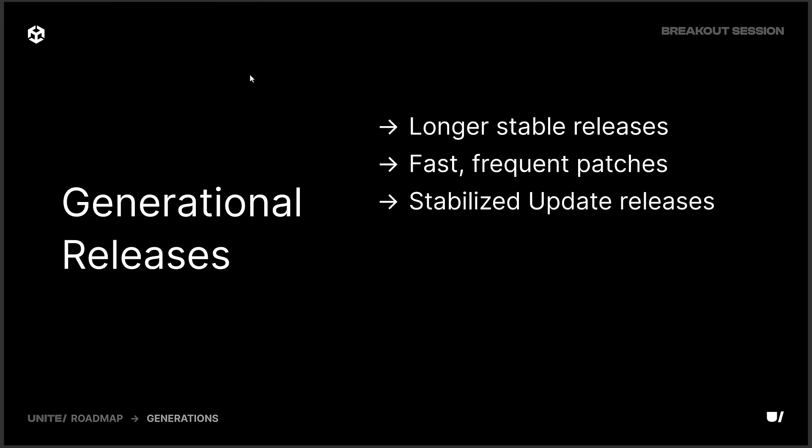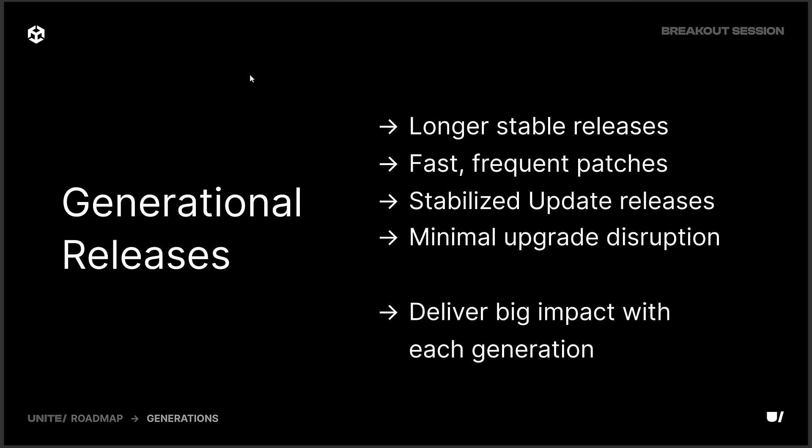One of the things they're changing is the way they are doing their releases. They're going to have longer, stable releases and faster, frequent patches. That means 6.0 is going to be with us for a very long time, and we're going to see 6.1, 6.2, 6.3, 6.4 with more frequency than what we saw in the past.